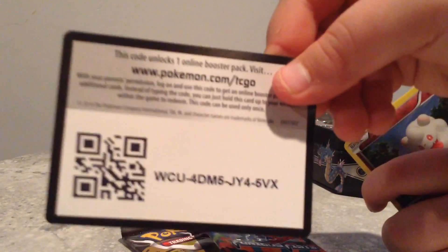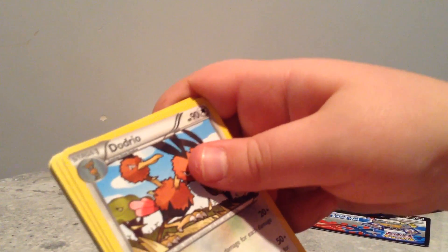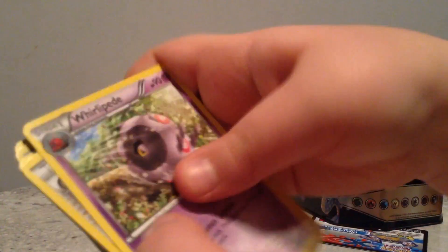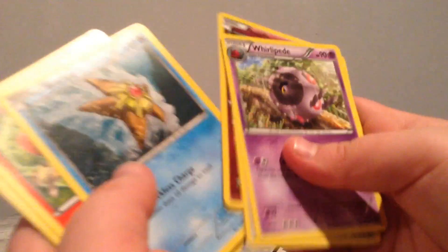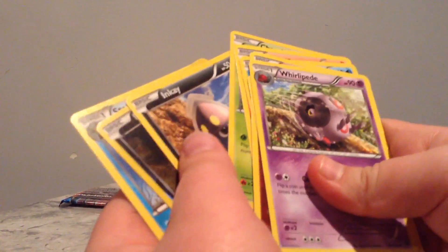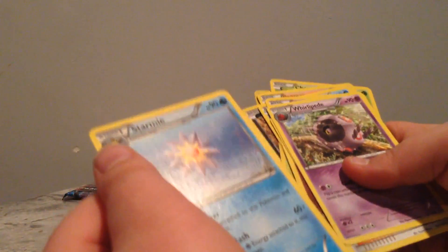Here is a code card — somebody can use that if we're not going to use it, we never use it. This Dodrio I think was supposed to be the rare. A Whirlipede, a Team Flare Grunt, a Swirlix, a Staryu, a Pansier, a Chespin, an Inkay, an Inkay Reverse Hollow, and a Starmie Regular Rare.